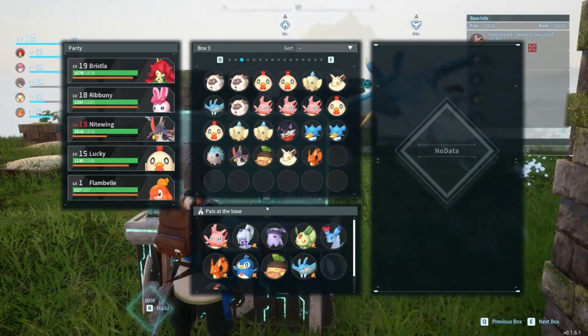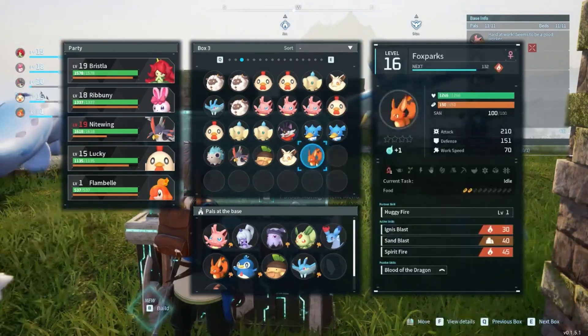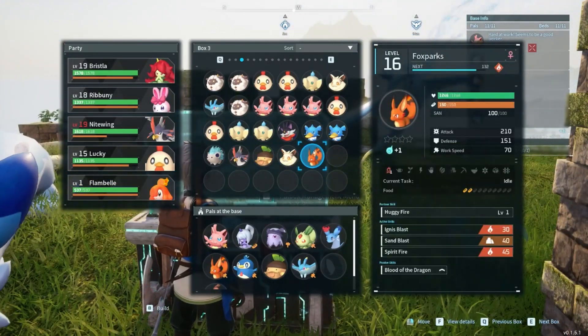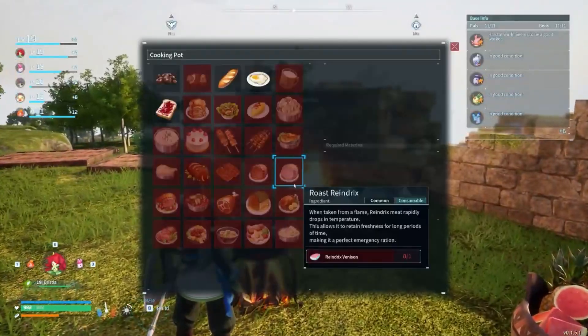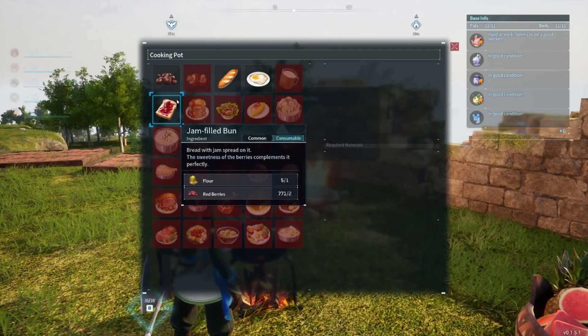I'm going to level up this Flambelle during this session, and that will give me more of these flame pals, and that will help with that dungeon where we kept on getting killed last time. I'm not going to go there for a while. I think I need to — oh, we can go get some jam-filled buns.